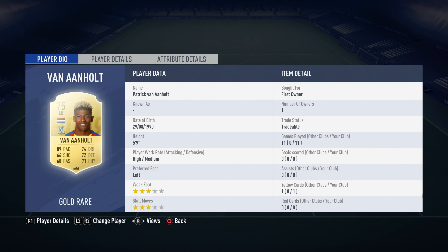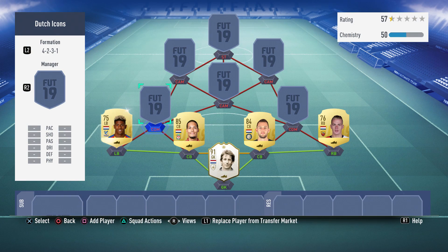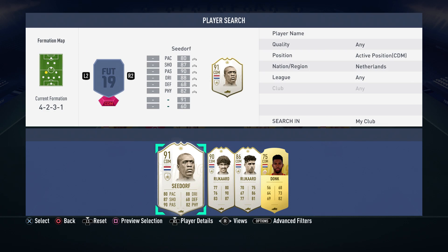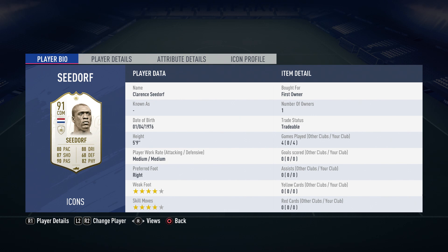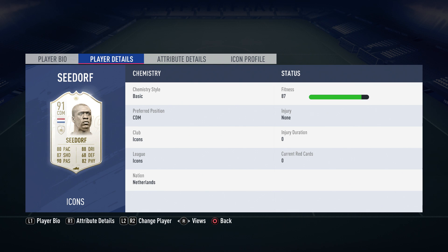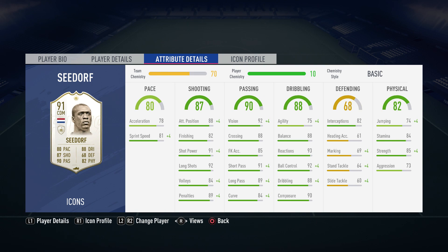Moving on to the CDM, we have a brand new icon in Clarence Seedorf. This man is an absolute monster in the game. He obviously has three different versions, though for some reason EA only released his prime, which is kind of weird. Four star skill moves and stats-wise he looks amazing. I did use him as a CDM, but he's probably not the best CDM. His physical definitely makes up for the only 68 defending he has — he was just an absolute rock in my midfield, with a lot of interceptions. His in-game stats look pretty good too, with 85 strength, using the basic chemistry style.